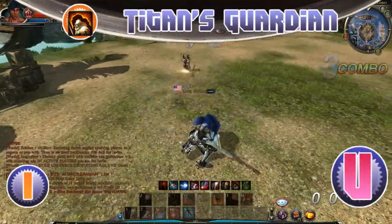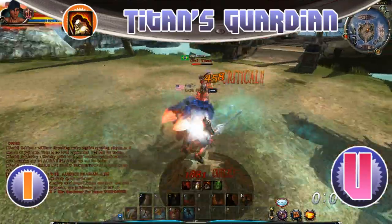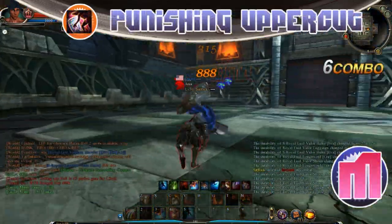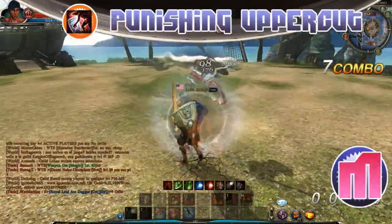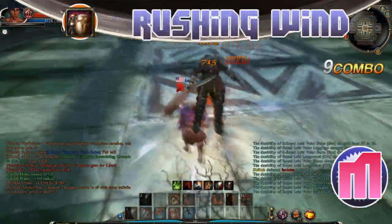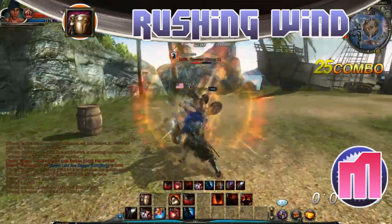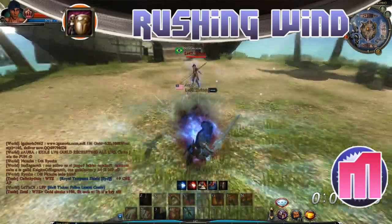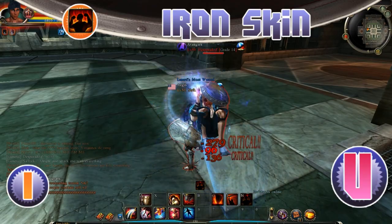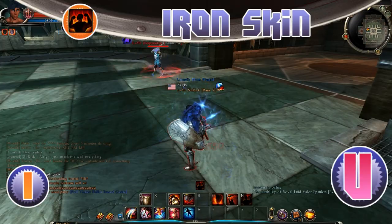Titan's guardian I see as a utility skill — it does decent damage on level up but it's probably not worth the skill points to invest heavily into it. Punishing upper I cannot explain enough how awesome it is — tremendous damage and awesome utility, max it. Rushing wind is a preference skill; a lot of people don't like it but I love it. The damage scaling is awesome and in certain combos it does tremendous damage — max it. Iron skin I see as a utility skill: leave it at level one because the only thing you need it for is the super armor buff.